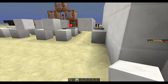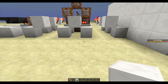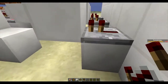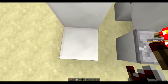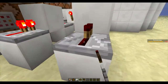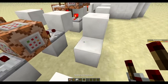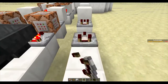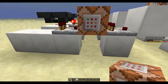Try and place that all down, then you need to put a repeater here — it doesn't matter what setting it's on, you can have it on four or one. Put another repeater here and another over here. Then you want to have two comparators both facing in this direction.